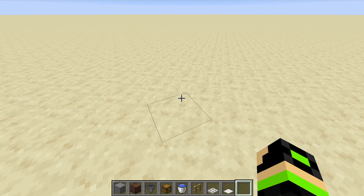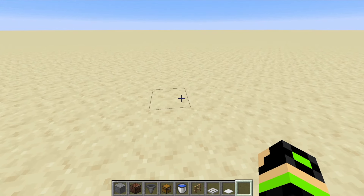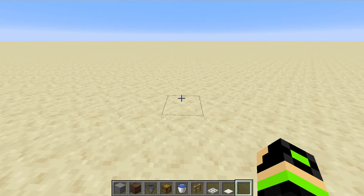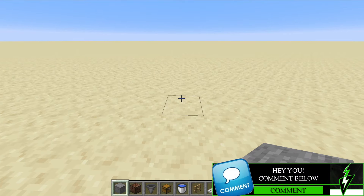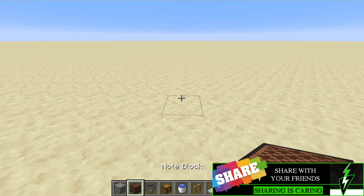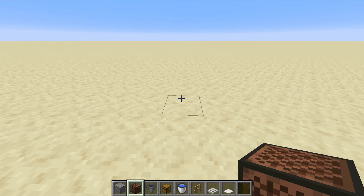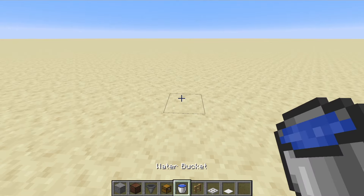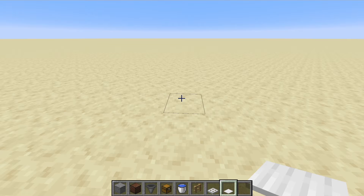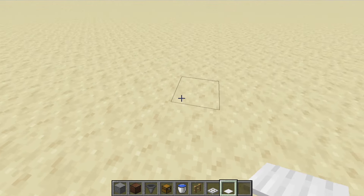So let's get into building this AFK fish farm. Everything you're going to need is shown in the hotbar selection down below. You can use any stone block you want, or really any block in general — cobblestone, stone, whatever. Then you're going to need a note block, which requires just one redstone dust to craft, a hopper, a chest, a water bucket, a fence, an iron trap door, and a heavy weighted pressure plate. That's all you need to get this AFK fish farm working.